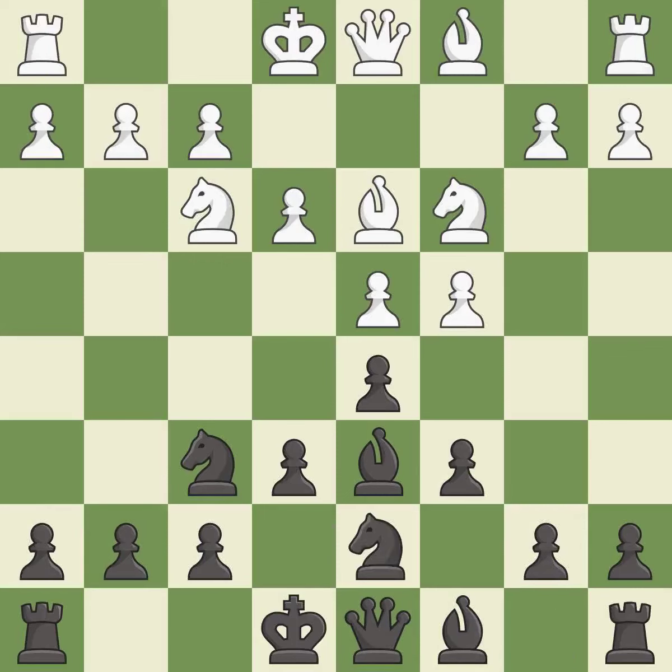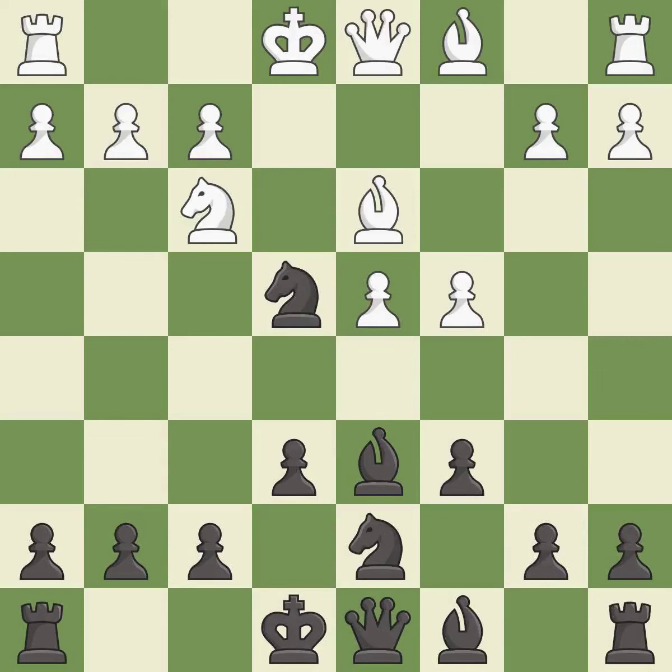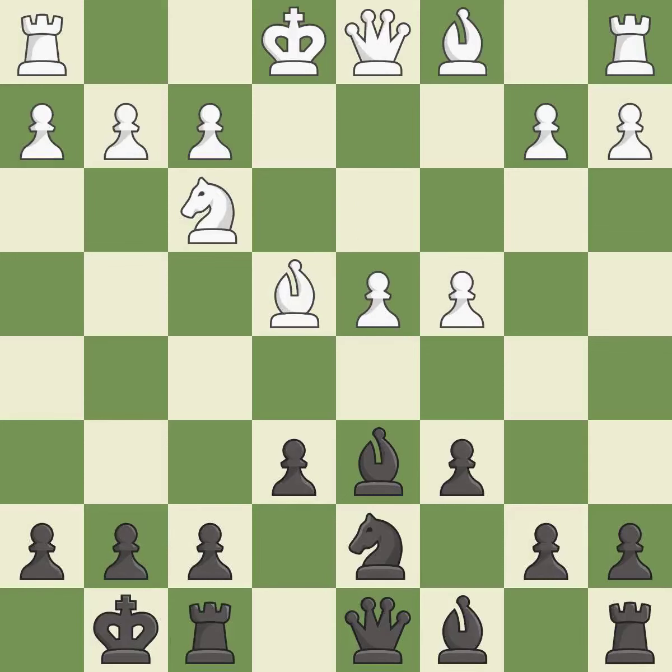This activates a knight by developing it off of its starting square. After all captures, this is an equal trade. This maintains the balance in material with a good trade. Castling gets the king to a safer square, out of the center of the board, while also developing a rook.